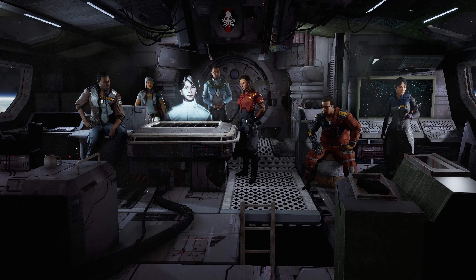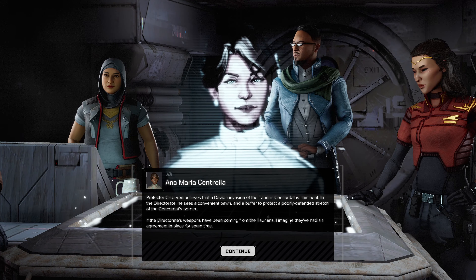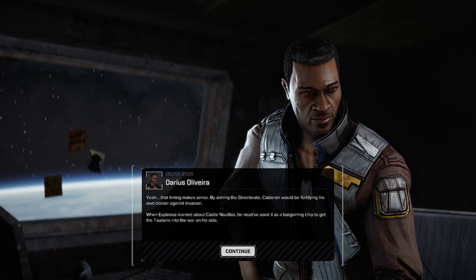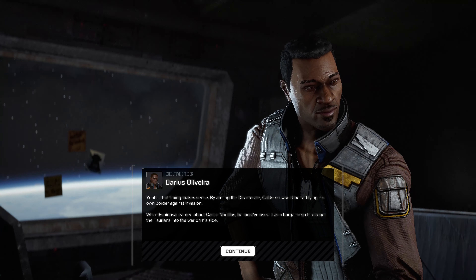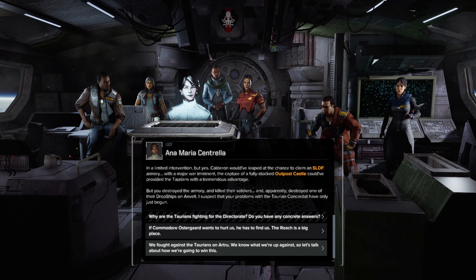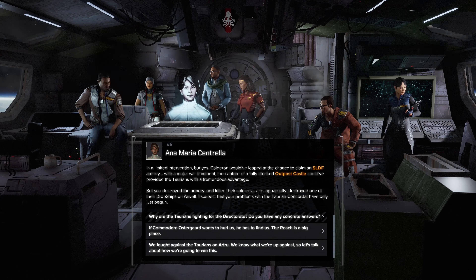Protector Cauldron believes a Davion invasion of the Taurian Concordat is imminent. In the Directorate he sees a convenient buffer to protect a poorly defended stretch of the Concordat's border. If the Directorate's weapons have been coming from the Taurians, they've had an agreement in place for some time. By arming the Directorate, Cauldron could be fortifying his own border against invasion. When Espinosa learned about Castle Nautilus, he must have used it as a bargaining chip to get the Taurians into the war on his side. Cauldron could have leapt at the chance to claim an SLDF armory. But you destroyed the armory — and apparently one of their Dropships on Anvelt.